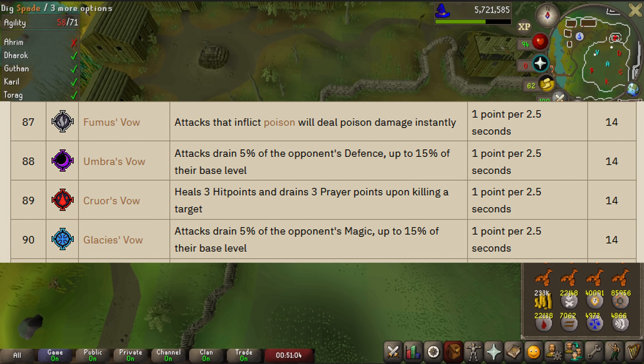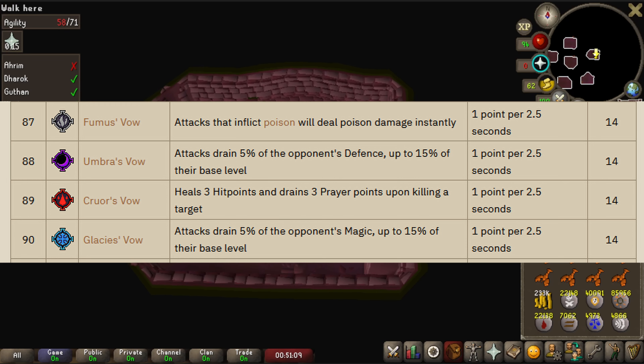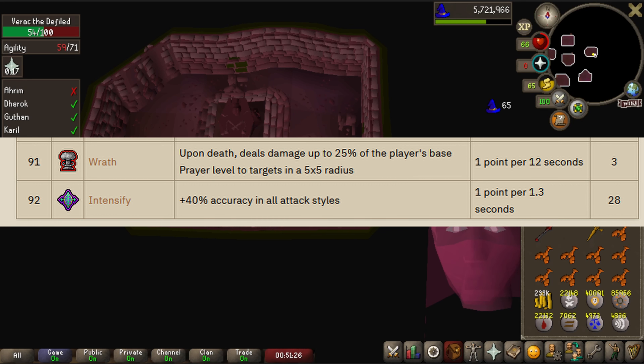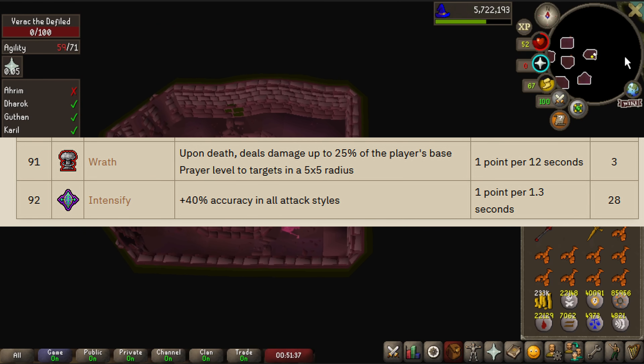Fuma's Vow causes attacks that inflict poison damage to deal that damage instantly instead. Umber's Vow causes attacks to drain 5% of the opponent's defense up to 15% of their level. Cure's Vow heals 3 hit points and drains 3 prayer points upon killing a target. Glacier's Vow causes attacks to drain 5% of the opponent's magic up to 15% of their base level. Wrath causes players to deal damage up to 25% of the player's base prayer level to targets in a 5x5 radius upon death. And the last prayer — and definitely the best one — is Intensify, which gives 40% accuracy in all combat styles.